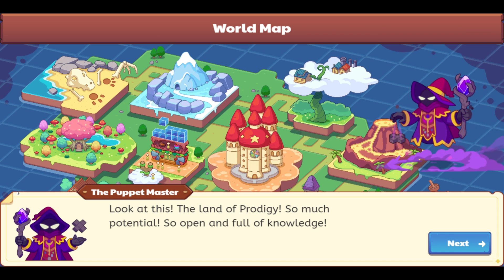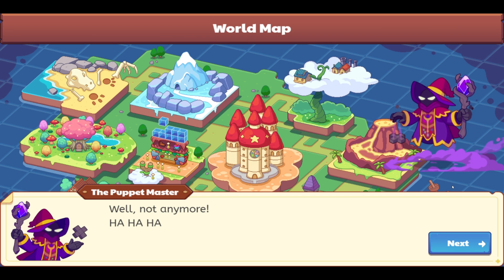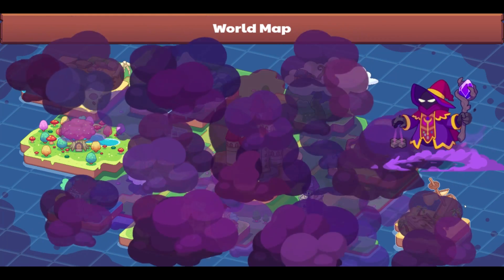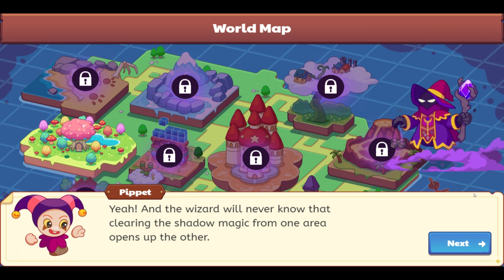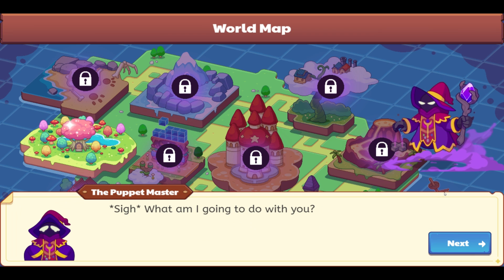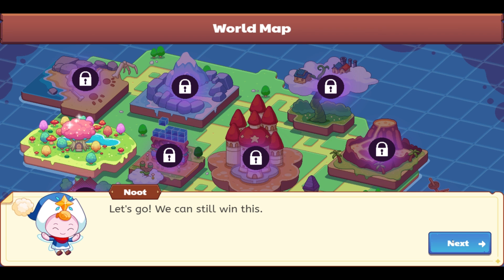Ha ha ha! Look at this — the land of Prodigy! So much potential, so open, and full of knowledge! Oh no... not anymore. Ha ha ha! What's he gonna do? Good luck catching up with me now. Oh no, he's level-locked the areas. Yeah, and the wizard will never know that clearing the shadow magic from one area opens up the other. We'll never know that, will we, Pippet? What am I going to do with you? That's it! We just need to keep exploring the areas that are still open. Sounds great, Newt. Let's go! We can still win this! You're right, we can. Let's do it.